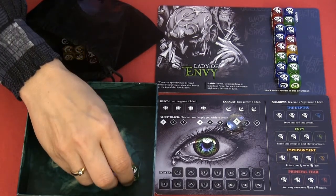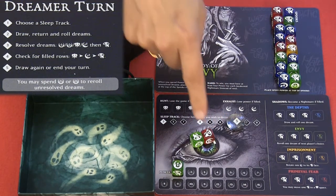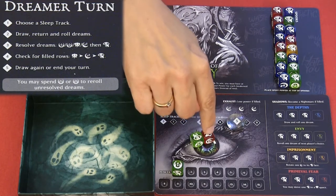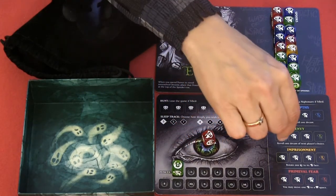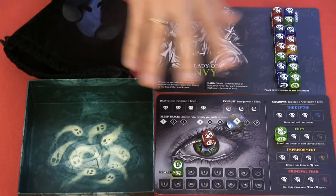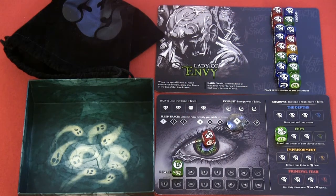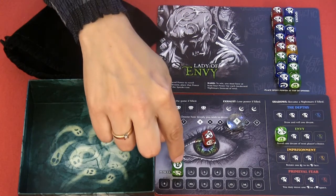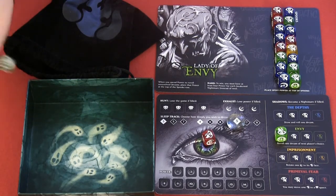We've got a little of different things here. The next step is to resolve our dreams. First we resolve all powers — they get placed down on the power track. We don't have any hunt or sleep results. Then we take the shadow dice, and I can choose the order. When we place this green die, we have to re-roll one dream die of the next player's choice. In the solo version, you take your first power in your row and re-roll that die. Unfortunately I have to re-roll this die — but hopefully I'll get a one again. And we did.